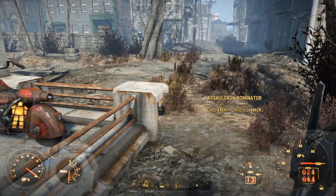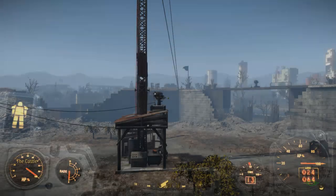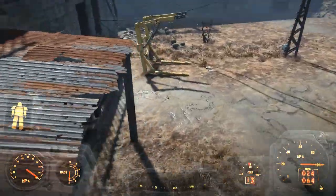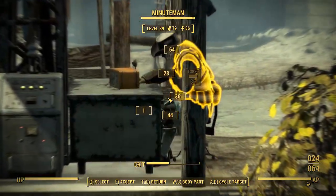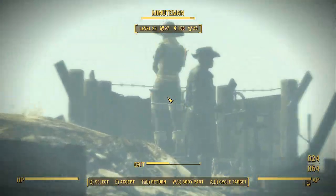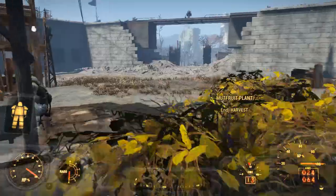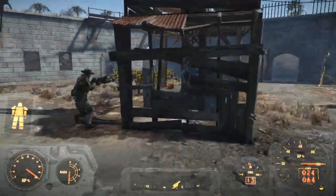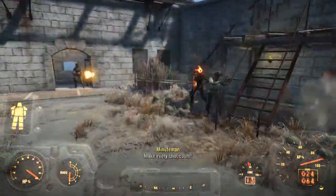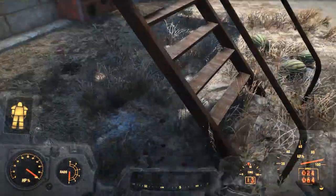I teleported to the castle rather than run back with the assaultron. When I got here I was completely alone — there's no cat. I continued on and got halfway across the courtyard and all of a sudden it appeared and started attacking. It was fluctuating between visible and invisible during the attack, which I don't think I've seen before. I've seen them go invisible and attack but never fluctuating like that — it might be something to do with the cat.